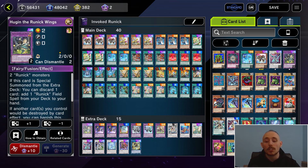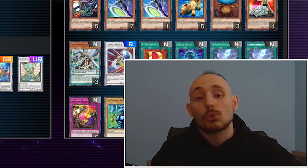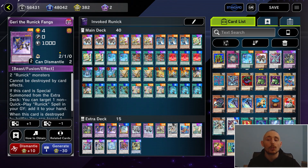In the extra deck we have one Hugin, Double Giri, and one Slumber for the Runick monster. I don't play double Hugin since there are other ways to surge the Fountain. For Synchros, we have one Quondax, which is summonable by using Assault Synchron plus Hugin, and Coral Dragon, which is usable with Assault Synchron plus Giri.